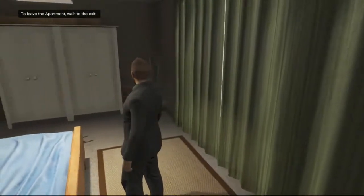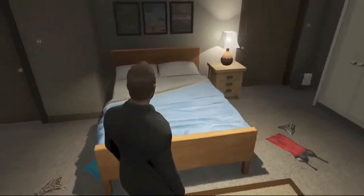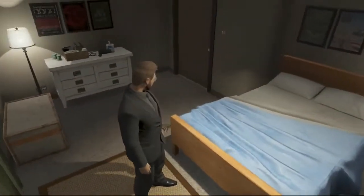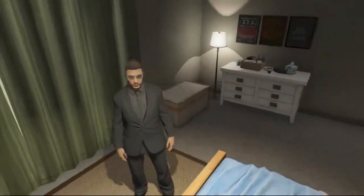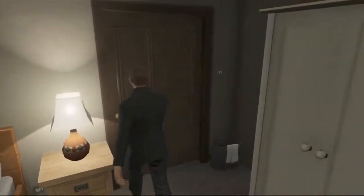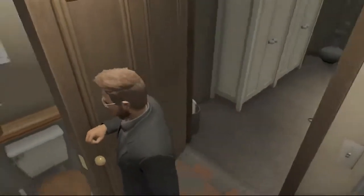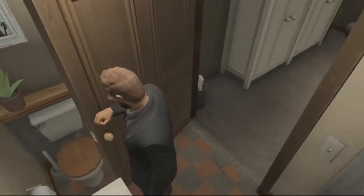A quick sweep of the room reveals a nice white closet, women's underwear all over the floor, the master bed, and a nice dresser with stuff on it that I have no clue what it is. And if you ever feel like you have to do your business, you come in here and you've got a nice bathroom. The shower's kind of small, and the toilet is inconveniently placed.